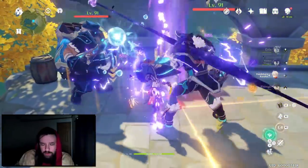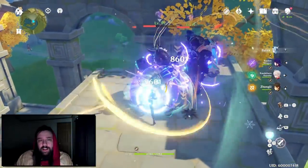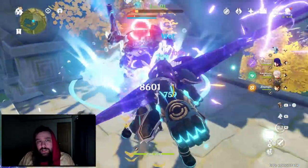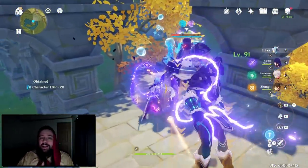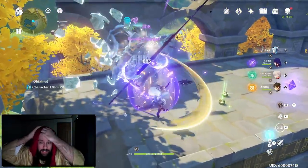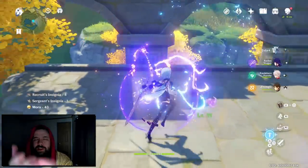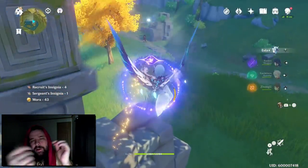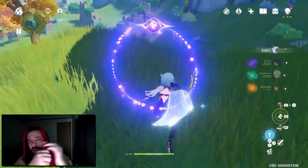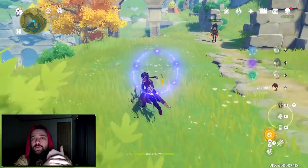Jade Cutter has a bit of a better passive due to the HP-to-attack conversion. With this weapon, it increases defense by 20%, and normal and charged attack damage is increased by 40% of defense. That normal and charged attack damage increase doesn't translate into that much damage, so the main thing is the defense increase. It's tailor-made for Arataki Itto, but you'll really throw this on anybody as a copium weapon because it's going to be an entire build's worth of crit damage.